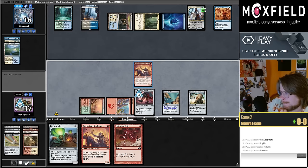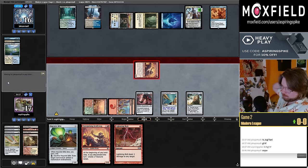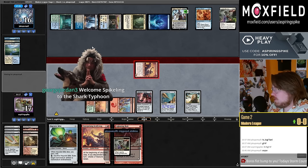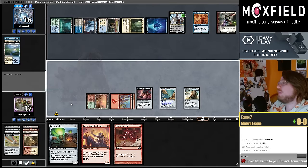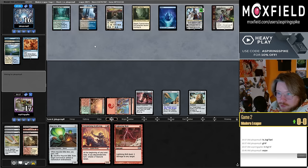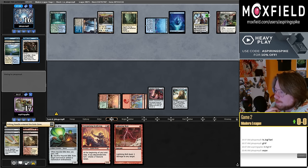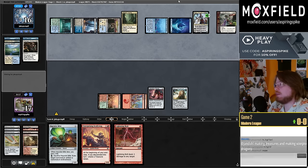Should I kill this Teferi? It's a pain that they unlocked Teferi — the two damage doesn't matter most. Looks like they're trying to Prismatic Ending here. What's the broken part of this deck? The new card Magda is really good — we are a deck built around Magda. Couldn't you commit a crime with Bolt on the stack? Magda only triggers once a turn, but you can trigger on your opponent's turn too.